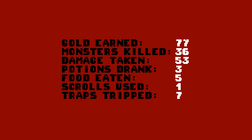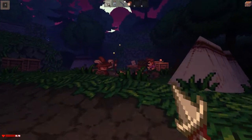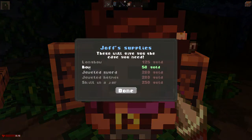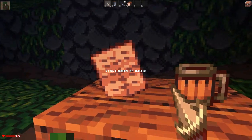Thank you all for watching - it was a short episode probably. I'll show you what happens here - it shows you how much gold you earned, how many monsters you killed, damage, potions, scrolls, traps tripped. Then it starts you over. I keep the gold that I earn, so eventually you can go over to the shop and get a bow if you want. The jeweled sword we had was awesome but I lost it - that's okay, maybe we'll do that one day.